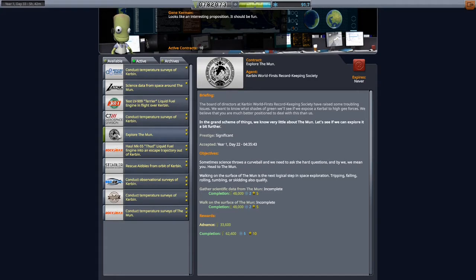We're gonna do the first part, and next time we'll see if we can walk on the moon, which is much more difficult because we need a lander, we need to get it down, get it back up, and carry everything back. Right now we're just getting into orbit and doing some science.